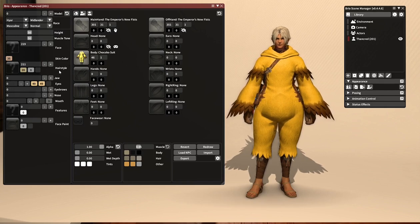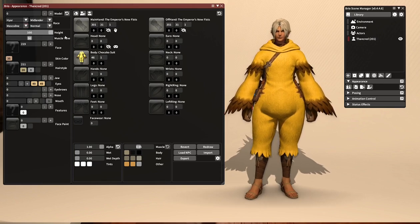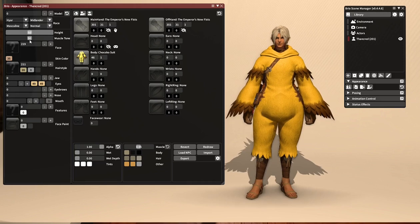Now let's start talking about this left panel, which is Thancred's appearance data. At the top we have information about his race — he's a Midlander. We have information about his gender — he's masculine. This is his age — he's normal. There are also old and young models, but not of Thancred. The next bit we have is his height and muscle tone, which we can change with these sliders.